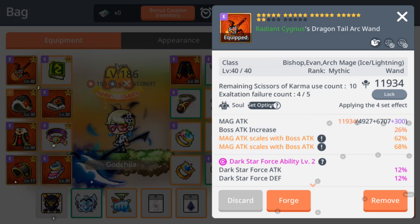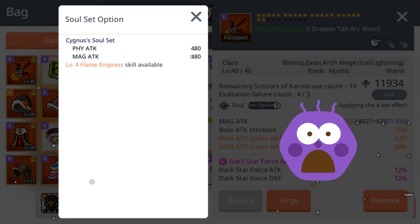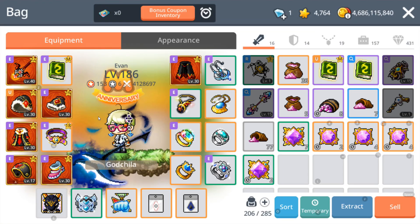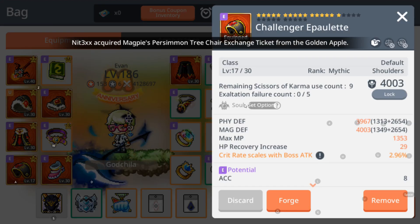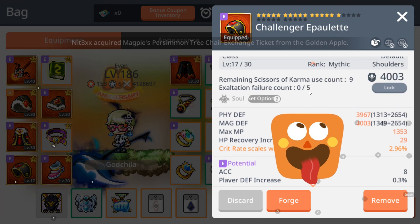When I check my weapon and come here, I realize that my sickness soul set is only 480 MA instead of 600. Then when I check through, I realize that my shoulder has no soul at all. So today I'm going to sew it up and hopefully get a good soul for it.